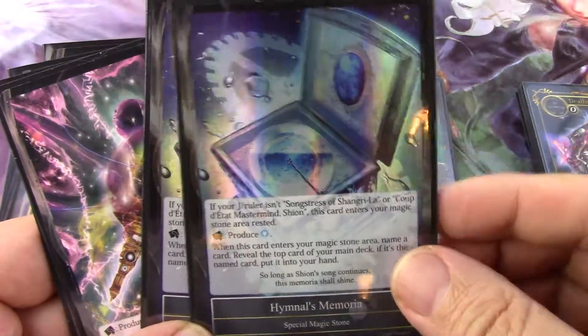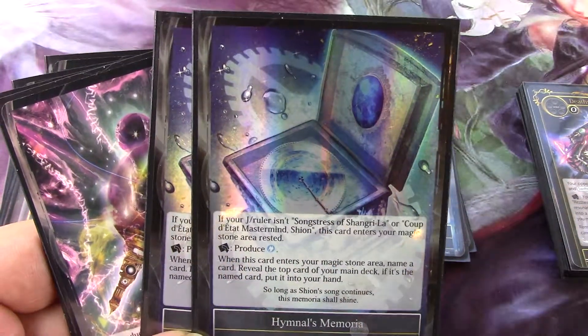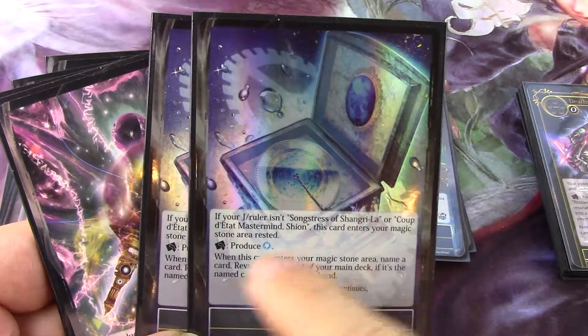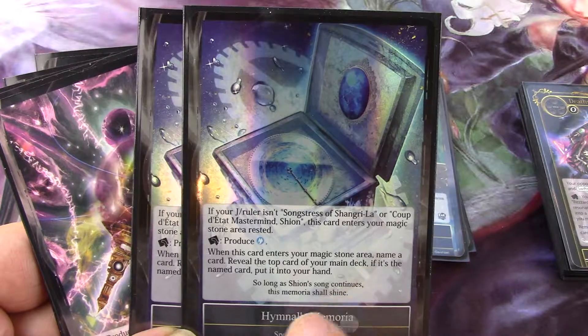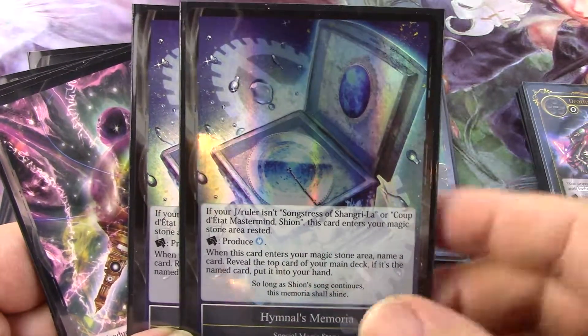Hymnal's Memoria enters tapped if you don't control Xi'an — and you do — otherwise it just produces a blue will. The main reason to put it in a Xi'an deck: when it enters your magic stone area, name a card, reveal the top card of your deck. If it's the named card, put it into your hand.